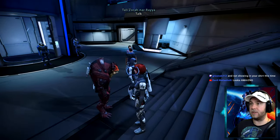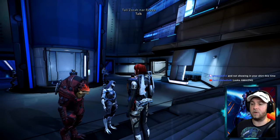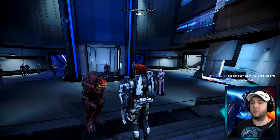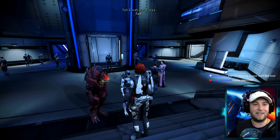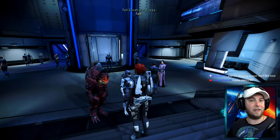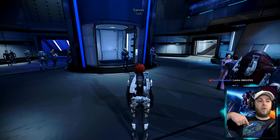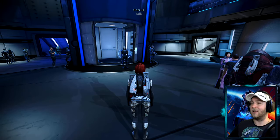We've recruited Tali'Zorah, a Quarian — the Quarian race are very technologically advanced people who were eradicated from their home world by their own AI, the Geth, which we encountered on Eden Prime, controlled by Saren. We've since proven Saren is in league with the Geth; the Council revoked his Spectre status and we became the first ever human Spectre — basically a special agent, like James Bond. Now we're looking for Garrus — here he is, Garrus Vakarian — one of the most popular characters in the game.